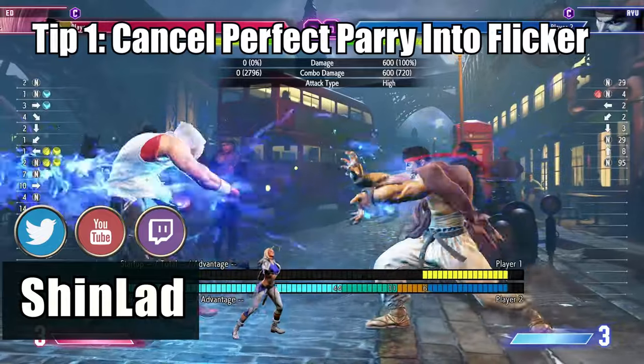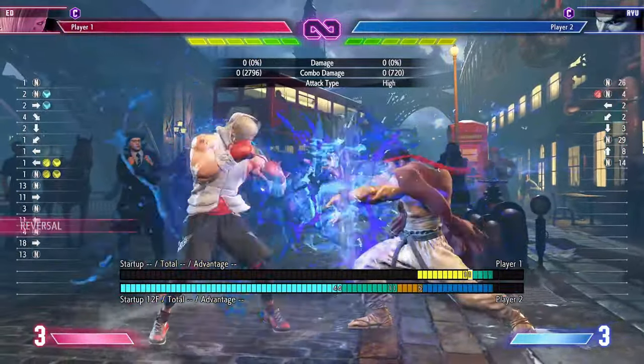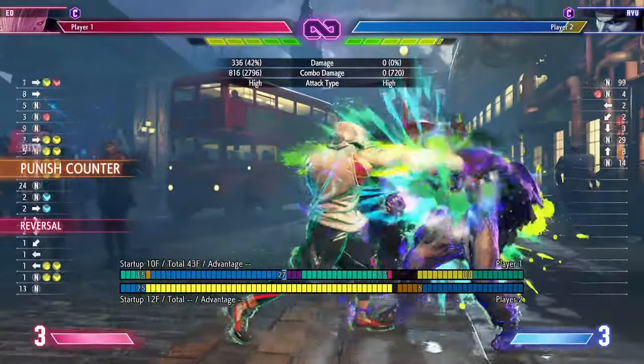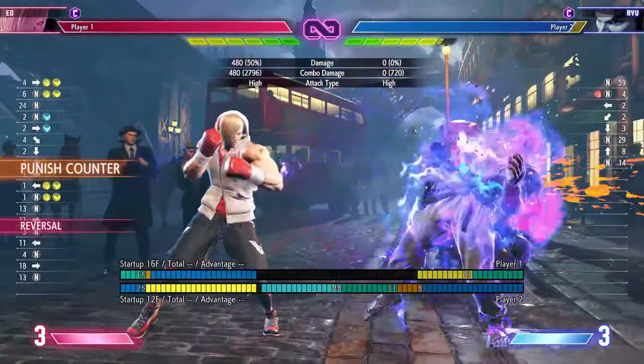This is a bit of a continuation from my previous tip on dealing with fireballs, but another option is when you land a perfect parry on a fireball, you can buff her into a Seco Flicker. This will give you a punch counter, and with a drive rush conversion, give you a large amount of corner carry.